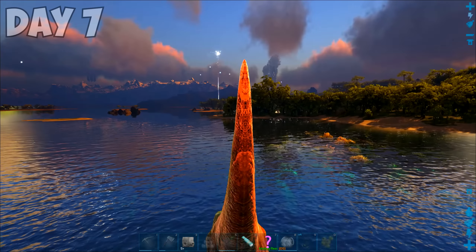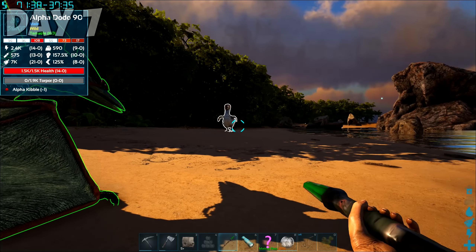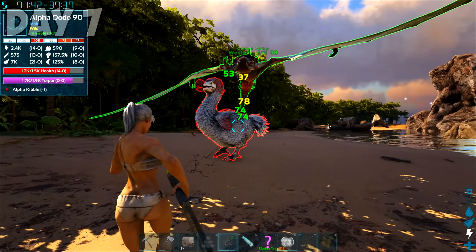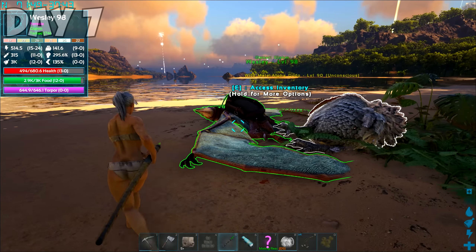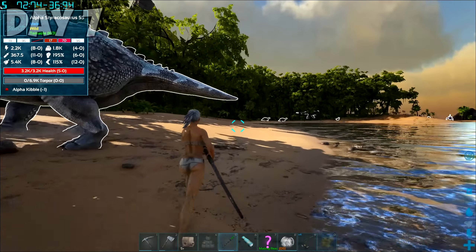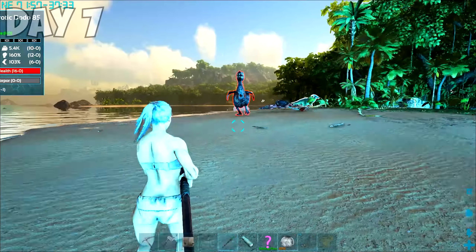Naming anything in Primal Fear is a bad idea. It's an insurance policy with a guarantee that whatever you love will die a horrible and gruesome death. I wanted to craft Ban a saddle, but it was going to be hella expensive — a problem for Day 7 Glam. We combed the beach looking for alpha dodos, mostly because they weren't a huge threat anymore, and also because I needed their hide. I adapted into using the Trank Pike because it did more damage than my basic tools. I must have hit Wesley, because I accidentally knocked out my own tyranodon.